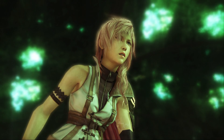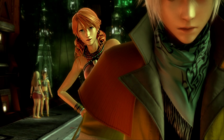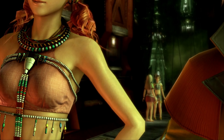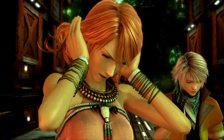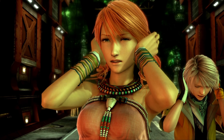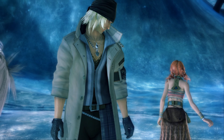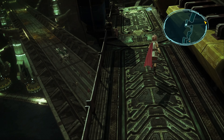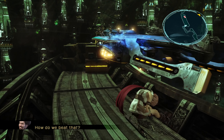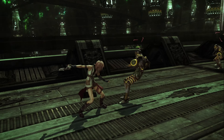There's Sazh, who joins Lightning very early in the game. He's really cool — he dual-wields guns and has a son, plus a baby chocobo that lives in his hair. There's also Hope, who is a young whinge bag that just complains the whole time. His whole storyline involves blaming someone for something that isn't really their fault — that's my opinion. And there is another character you get later in the game as a playable character, but I won't spoil it.